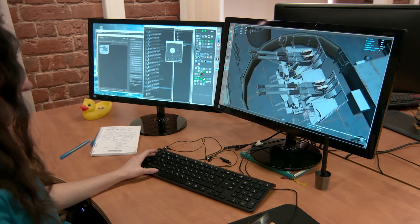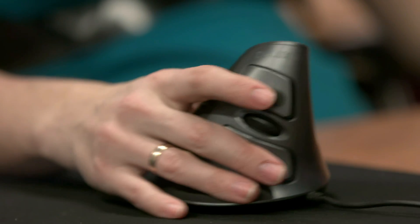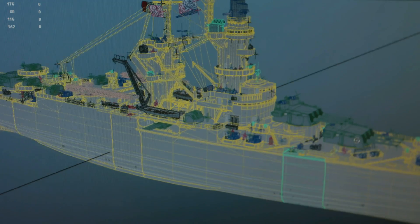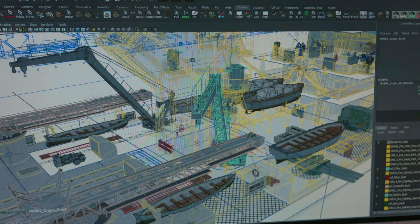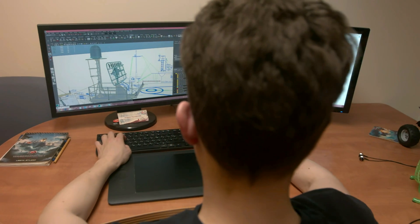They even had projects for different aircraft carriers. The French cruisers branch has its specific traits — it can be provisionally divided into three subtypes, and each of them will have their own personalities.